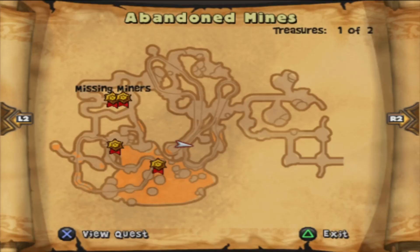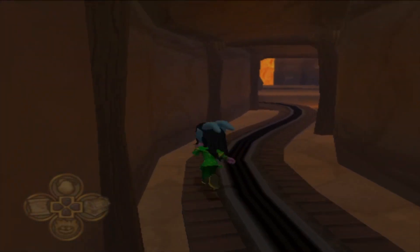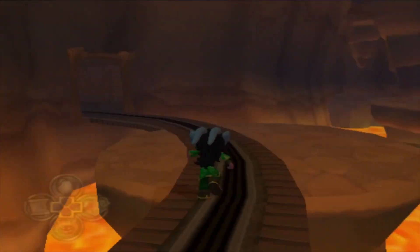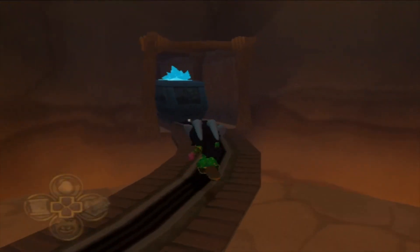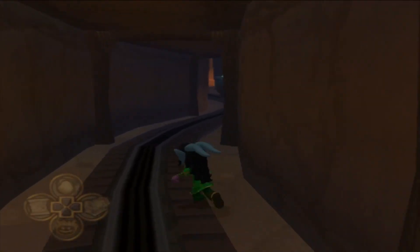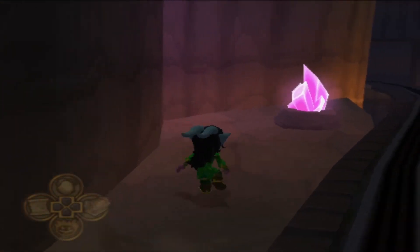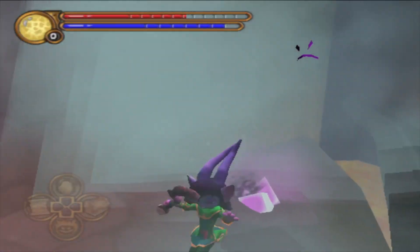There's something on here — let's see if there's anything over here. I think there's supposed to be something. A chest! So anytime you have a chance to just move aside for the carts, just move aside so you don't get hit.